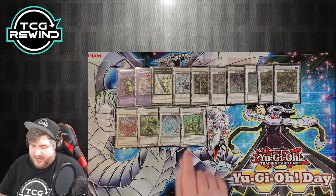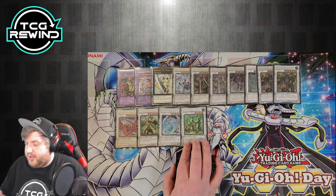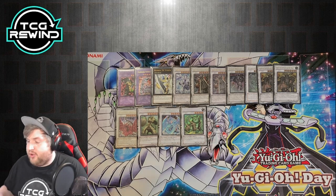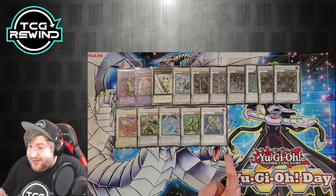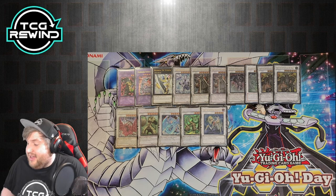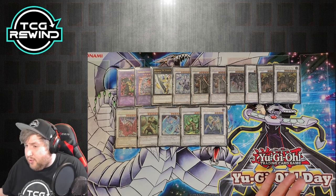Brionac, Naturia Beast — you can make a turn 1 Nat Beast with Kamoichi plus Merchant since they're levels 3 and 2 and you get a tuner search. It's a really powerful turn 1 combo, especially if you have protection like a Solemn Warning. Lastly, Catastor — pretty standard level 5. Being a machine enables later synchro plays; if you needed to out something early, you can use a level 3 tuner later to make level 8 and go into Karakuri combo.